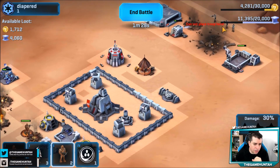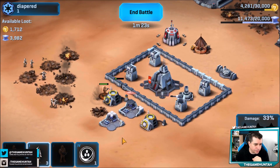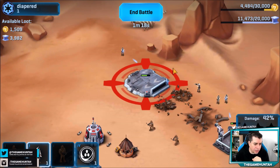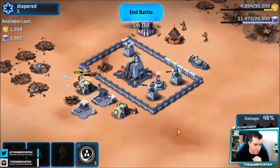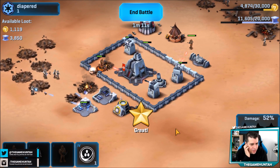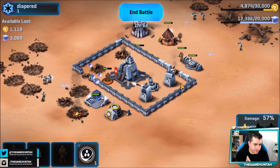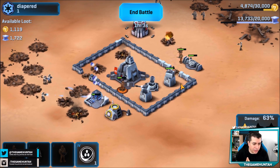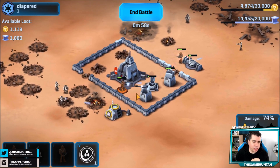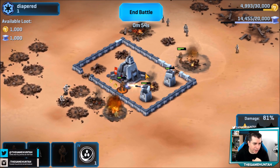Once we start destroying the buildings from the top we're going to deploy the other two wookies. With those two wookies we provide support to our hero. We got one wookie calling the attention of a rapid fire turret — that was pretty clean. If Chewie can take care of the mortar it's GG. There's nothing left — revenge is complete! Awesome, 100%!